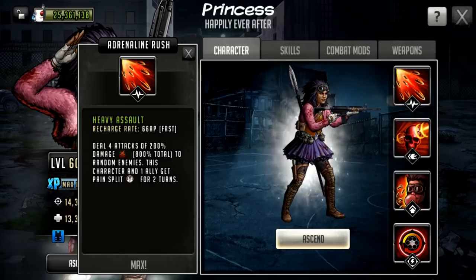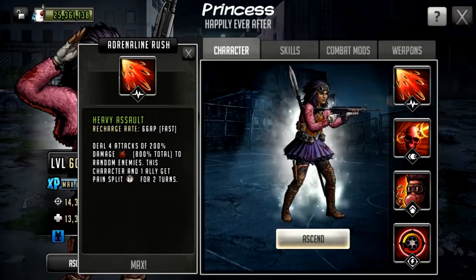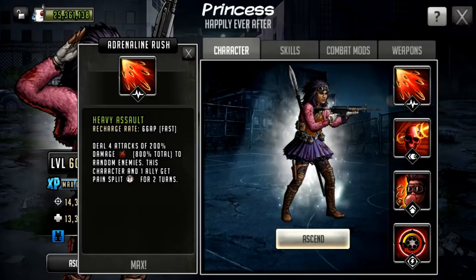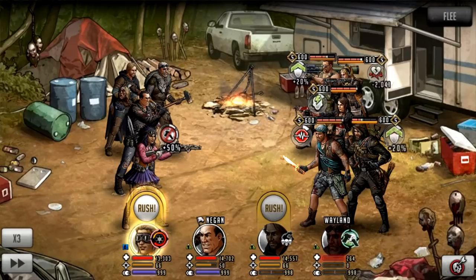She is a tough character so she can have a double attack weapon and also a rampage weapon — this could legitimately just go absolutely crazy. I'll do it with a basic weapon first and then show it with a rampage weapon to show the full potential. Pain split is interesting; it could reduce her chance of being taken out, though pain split has never really been that fantastic without a boost to defense or damage reduction.